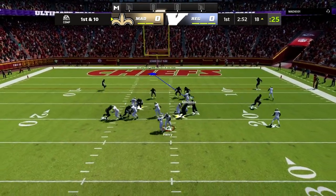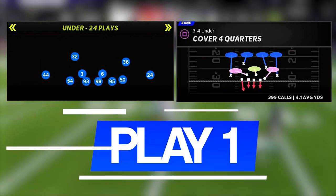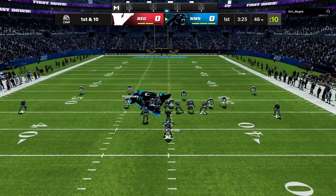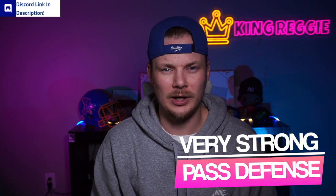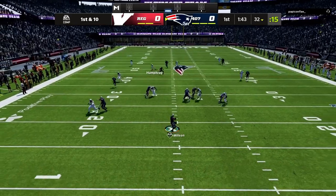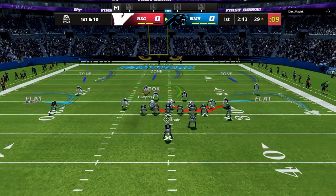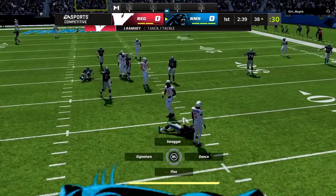This does a great job of setting the edge and forcing runs back inside. The second play call is cover four quarters, also out of three-four under. We'll use this when they come out in a balanced set and can run the ball either way. This will allow us to not get out-leveraged and to have a balanced run defense whichever side they go to. These plays are effective because even though they lock down the run, they also give us solid pass defense when our opponent comes out in an under center heavy formation.